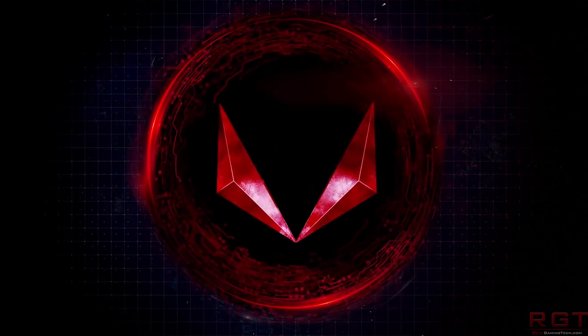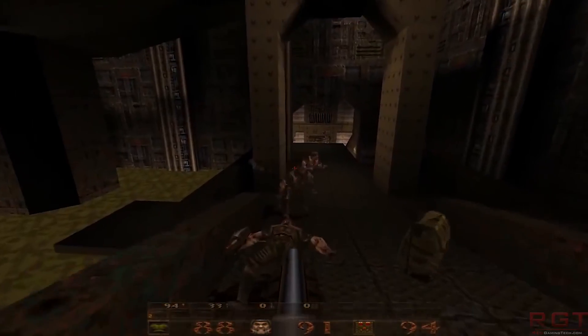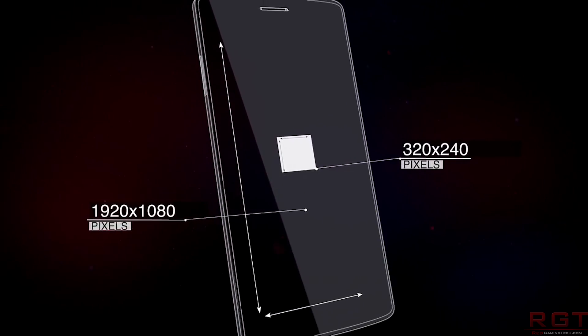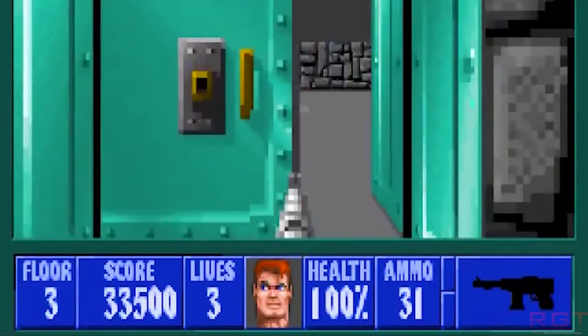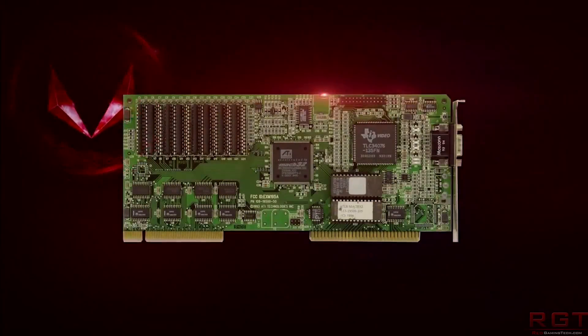This originated from the website ChipHell — specifically their forums — where a member decided to see if an RX Vega 56 could be unlocked to a full fat 64; in other words, modified to see if those additional compute units would be enabled. The bad news is no, it appears that is not the case. You don't get the full 64; 56 is still enabled, you don't get those additional 8.